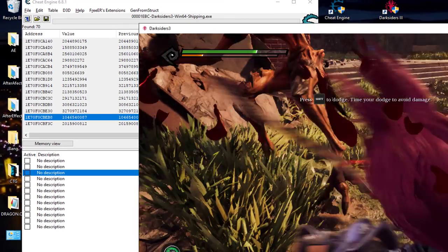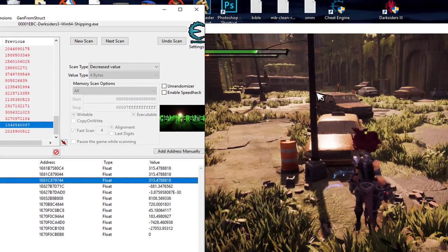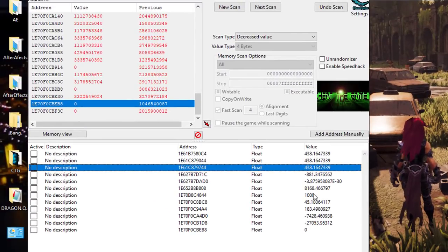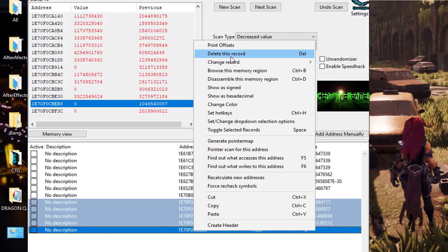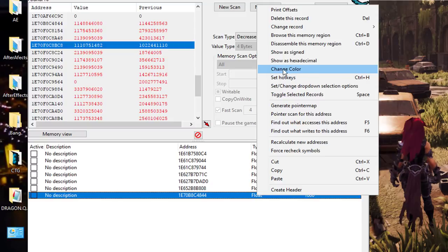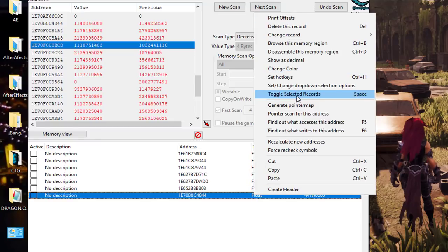I'll just grab all my float-looking ones and go over here and change them all to float type. We look for something that makes sense — we want to take a look at our health. Let's kill this enemy before I die, then heal all the way back up and look at the full value. Take a look — if you had to take a wild guess which one of these could possibly be our health value, which would you pick? We found our float value by scanning four bytes, so don't dismiss these ten-digit decimal values. You can also see the hex forms by showing hexadecimal.